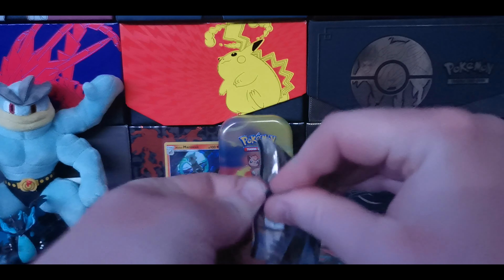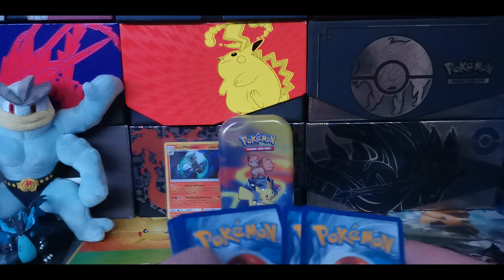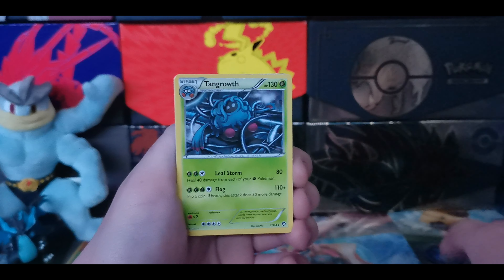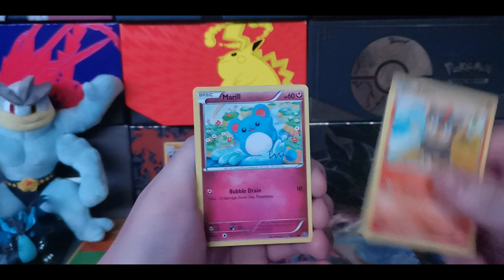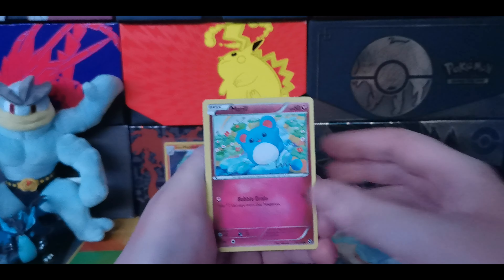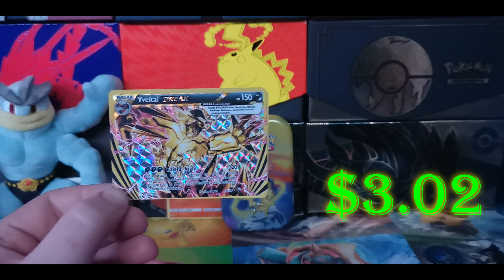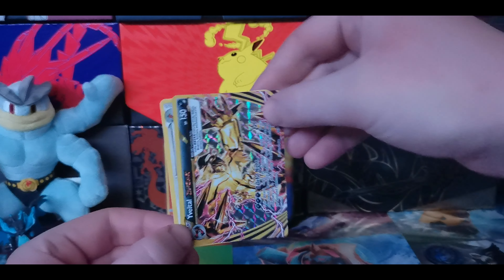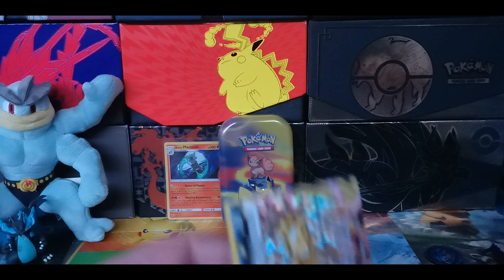We have a Steam Siege pack. Code card again with three to the front. We got Tangrowth, Special Charge, Litleo - so derpy looking. We got Merill, Ponyta, Dino, Litwick. We have a break - another Yveltal Break. I just got this card recently in another video, but it's worth a nice chunk of change. And on the end we have that Talonflame card again. I think I also got that in the same video, which is super weird.